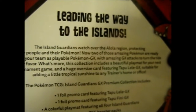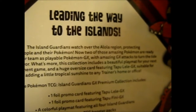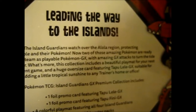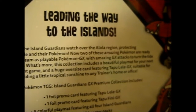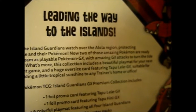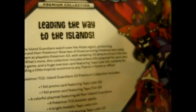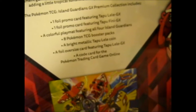Leading the way to the islands, the Island Guardians watch over the Alola region, protecting their people and their Pokémon. Two of those amazing Pokémon are ready to join your team as playable Pokémon GX with amazing GX attacks to turn the tide in your favor. This collection includes a beautiful playmat for your next tournament game, a huge oversized jumbo card of Tapu Lele GX, one Lele and Koko GX alternate arts, the playmat, eight booster packs, a bright metallic Tapu Lele coin, the jumbo Lele GX, and a code card.